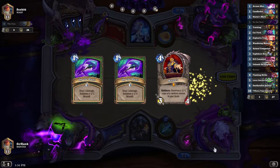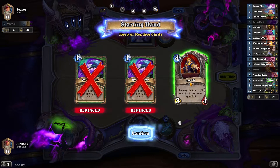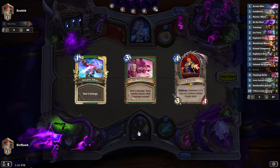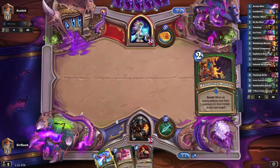Alright, looks like we're gonna be taking on a Secret Mage. This is not too worrisome — we do pretty well against them. We got Barnes in the opening hand, so let's see what we can get. Don't really need On the Hunt in the opening hand though. Not bad, not bad. Kill Command is not going to be worth a ton of value right off the bat, but that's okay.